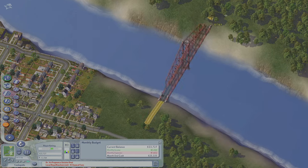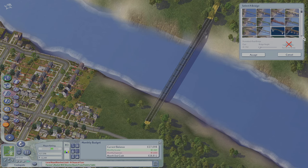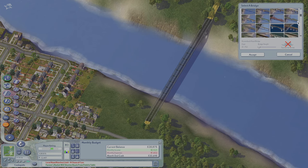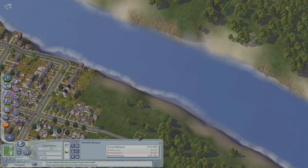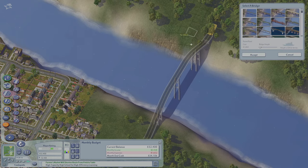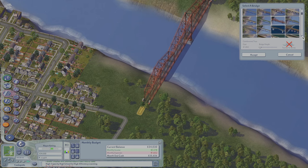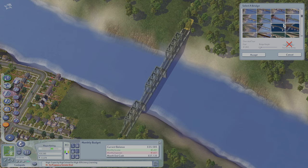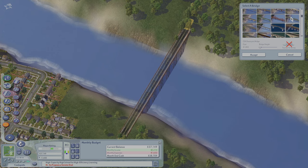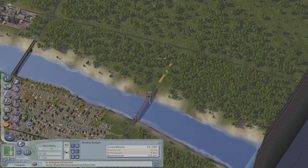I want to build an alternate road route to our industrial zones, just because I anticipate traffic is going to get so much worse over time. I'm just trying to figure out which kind of bridge to use, because I don't want to use the same bridge as I did over there near downtown. I want to make everything unique. That looks pretty good to me.